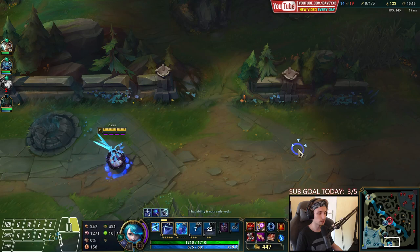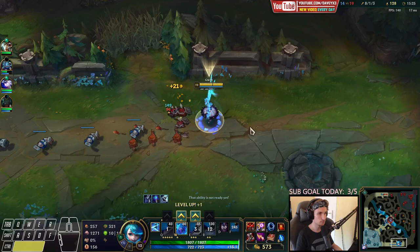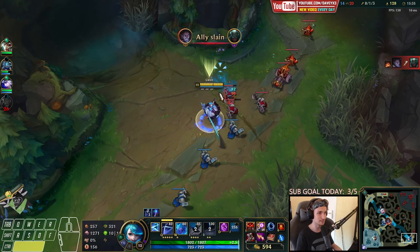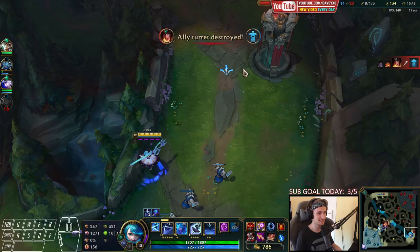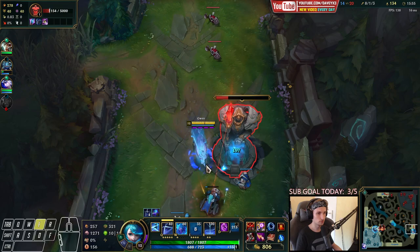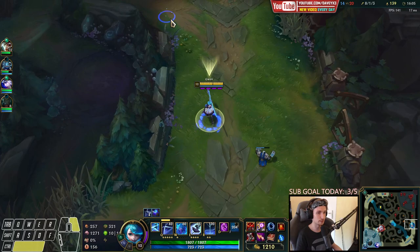Now we push up the next wave again — we're going to have this kind of split pushing playstyle right now. Push up the next wave. That Zhonya's player is apparently playing a very unique build — not sure what's going on there honestly, people trying off-meta builds. We're going to have a lot of fun split pushing right now. It feels so satisfying to play Gwen when you get to this point in the game.